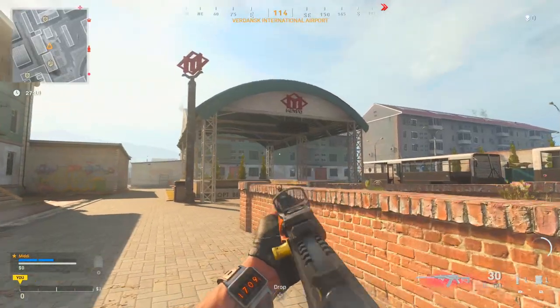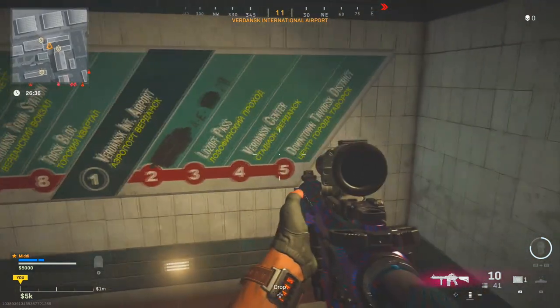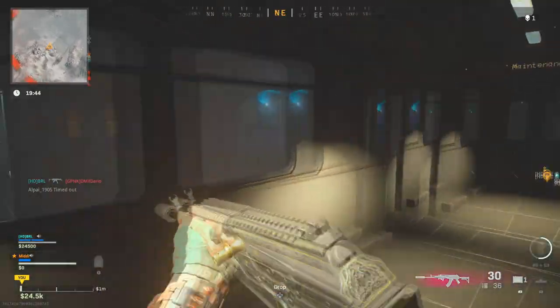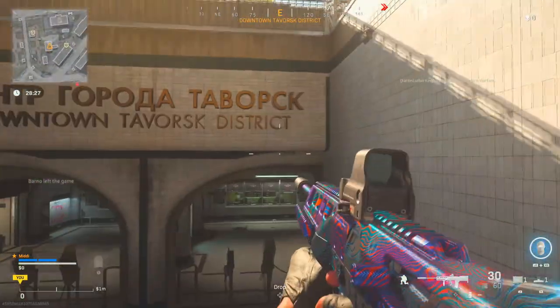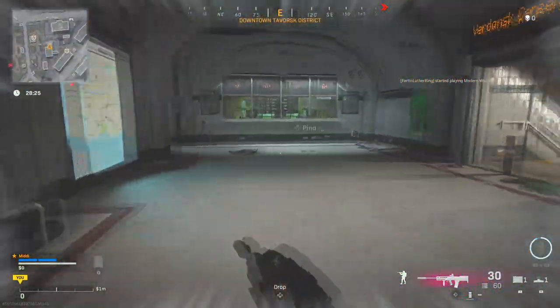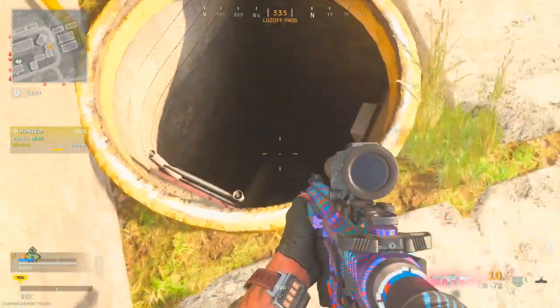Today we're going to be talking about eight subway stations you need to know within Warzone. There are seven official ones but the eighth is a secret hidden easter egg one. It might seem like an obvious video covering the locations, but there are a few things you might not have known, like the manholes outside some subway stations which give you a really good escape route.